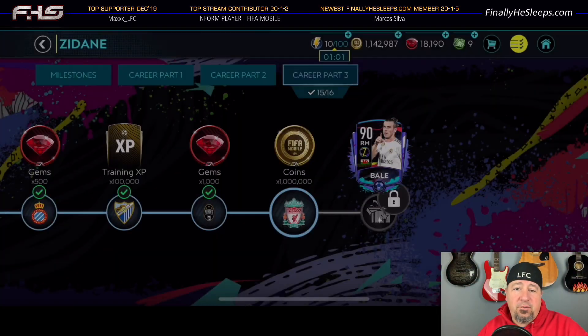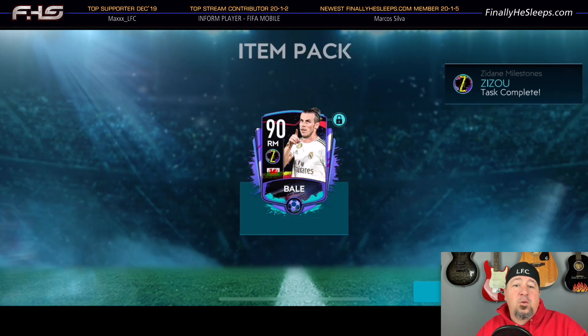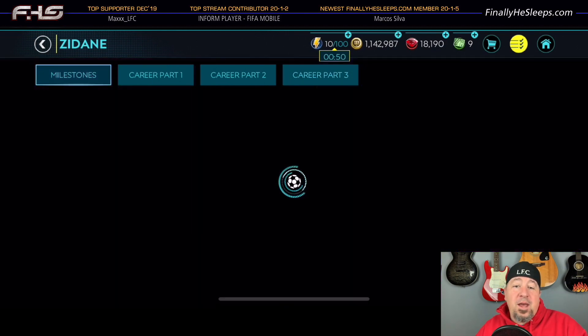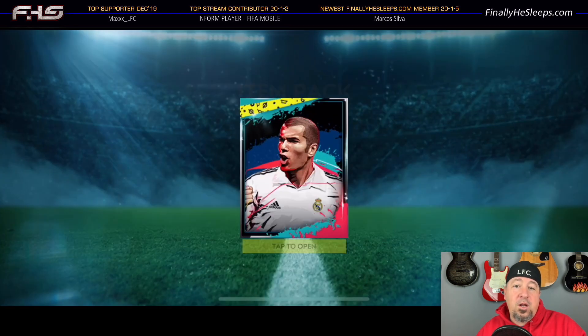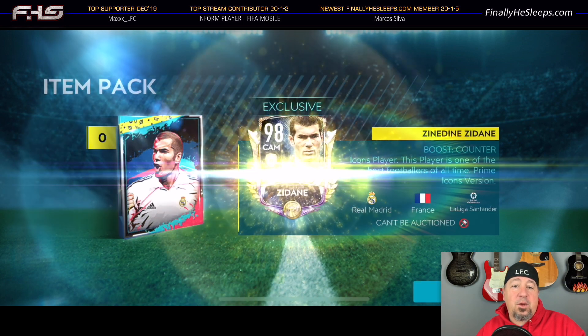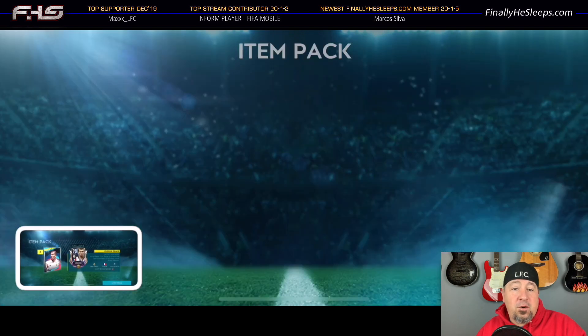Hey guys, Finally Sleeps here. Today I wanted to put together a seven-part video series that shows gameplay, strategy, and the path from Barcelona to Liverpool, which are the last six matches in the third chapter of the Zidane campaign. These are when the actual matches get really tough. They all require a full 11-man Real Madrid squad, and for someone who prefers to work off rental players instead of training anyone — that way I can sell them when I'm done — I tackled those last six matches with only one trained player striker. Hopefully this will help if you're stuck on any of those matches.